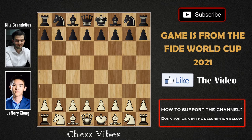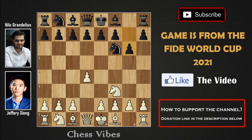Jeffery Jong with the white pieces and Nils Grandelius with the black pieces. Jong started with 1.d4, and we have knight to f6 by Grandelius. Then we have knight to f3, g6 — so perhaps we are going to see a King's Indian Defense or Grünfeld Defense variation.